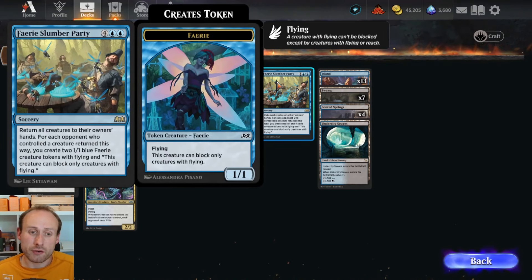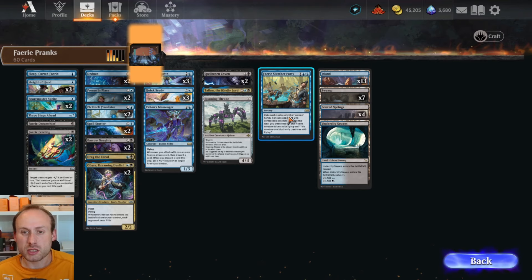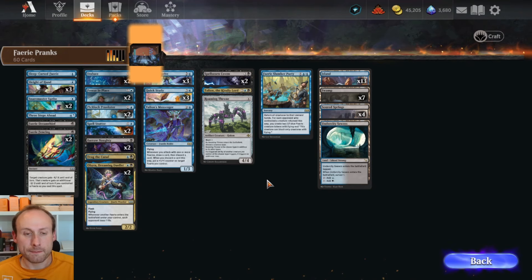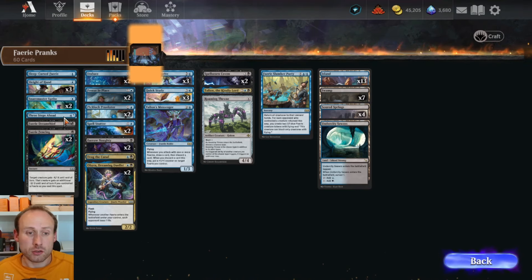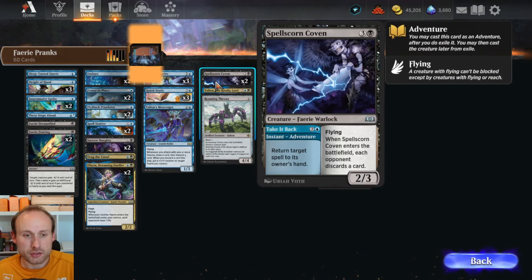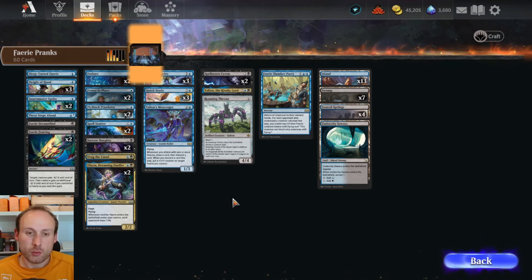With Roaming Throne, the Ward on Sleep Cursed Fairy triggers twice. Talion's Messenger draws a card, discards, and adds plus one counters more than once. Talion makes the opponent lose 2 life and you draw a card twice when they cast a matching spell. If Roaming Throne is out before you cast Spell Scorn Coven, the opponent has to discard 2 cards. Fairy Slumber Party returns everything to each player's hands, which works well with Adventures since you can cast them again, though it doesn't work so well if you've built up lots of plus one counters. In starter deck duels it's also useful to know how many counterspells your opponent has — Fairy Pranks only has one Three Steps Ahead, two Spell Stutters, and two Spell Scorn Covens, so once those are gone your spells will likely resolve.